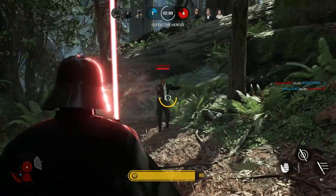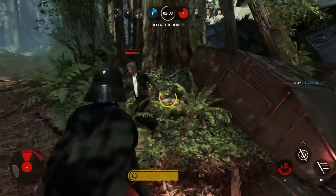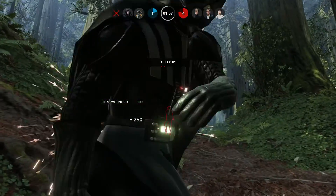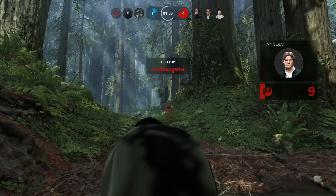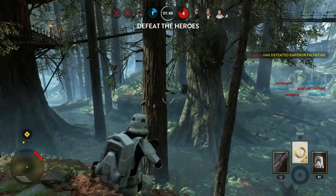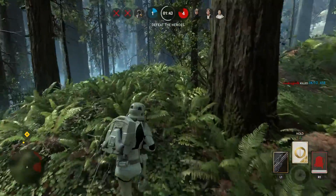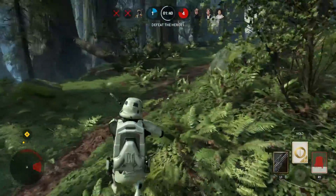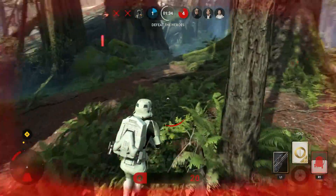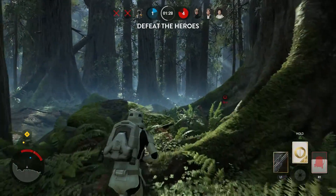We killed one guy — oh, we got Han, come here! He got stuck — he's done now. Han is done my friends. He's got nine percent health so he's technically done, we can take him out pretty easily. Oh no — Boba Fett, it's all up to you. All three heroes are alive — Han should be dead, he's at nine health. We're getting shot from behind.